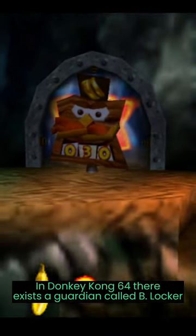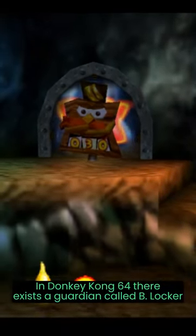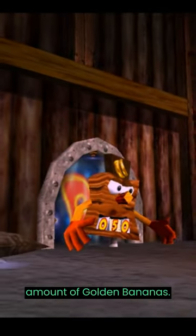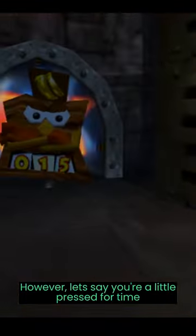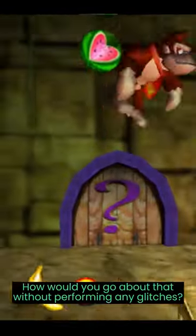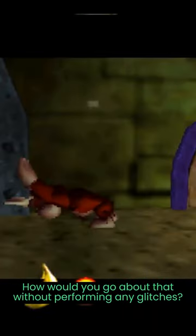In Donkey Kong 64, there exists a guardian called B-Locker who will block access to a level unless you have a specific amount of golden bananas. However, let's say you're a little pressed for time and want to get in for less — how would you go about that without performing any glitches?